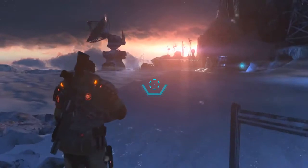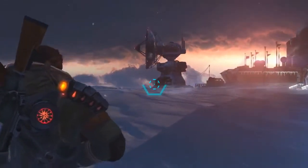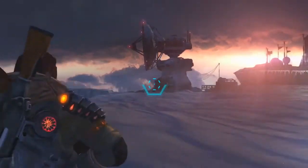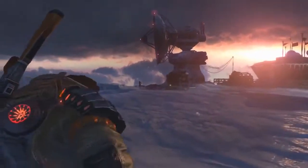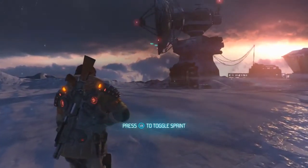Now we've jumped a section here to the top of the mountain, and Jim is going to get to the bottom of why this satellite dish has stopped functioning. We can see here in the distance that there's a mysterious figure that appeared to have been fiddling with the station. That is quite a mystery here for Jim.